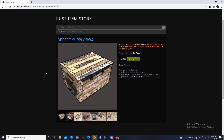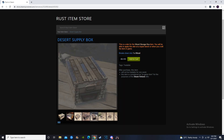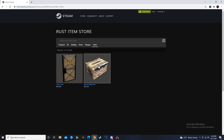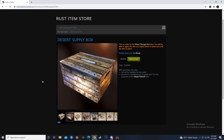Moving over to the Desert Supply Box going for $2.05. It is a Small Wooden Box skin, and usually these are pretty good. Military-themed skins are usually pretty good as well. I do think you actually could make money off the Desert Supply Box. I just saw that it was last on the top sellers — overall, I actually think that's a really good spot for it, because that means the demand isn't going to be crazy on the Rust item store, and there's a very low chance of it getting oversaturated on the community market.